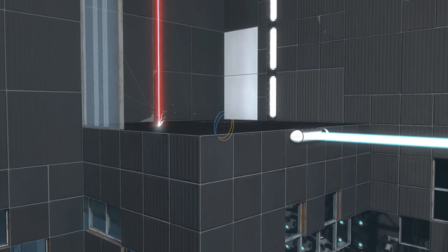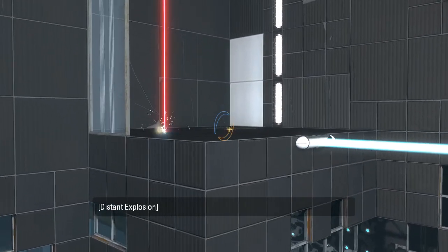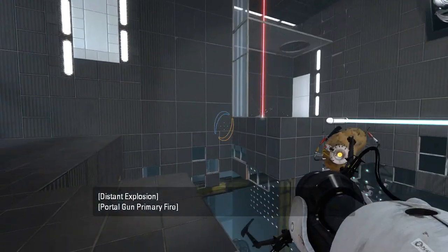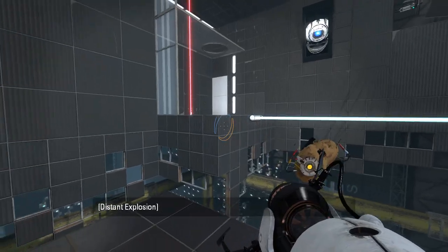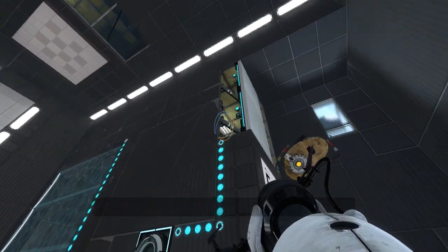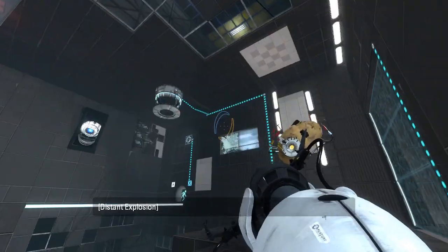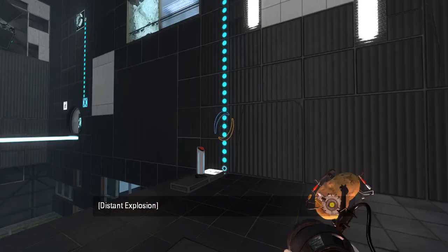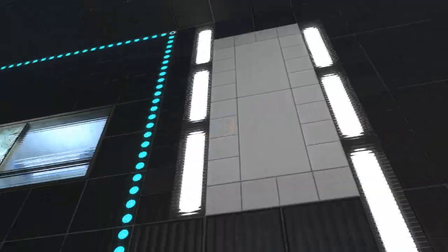It looks like at some point we're gonna be able to place the portal there and use the funnel to go up through that hole, and then put a laser cube and point it at that, and then we can just walk to the exit. So our goal is to get out here with a funnel and a laser cube, but we also need to be able to get over there. Then there's this hole situation, which I'm assuming angles that. Maybe this would be a reversed funnel into the ceiling or something, and then we've got that and that to let us go back and forth.